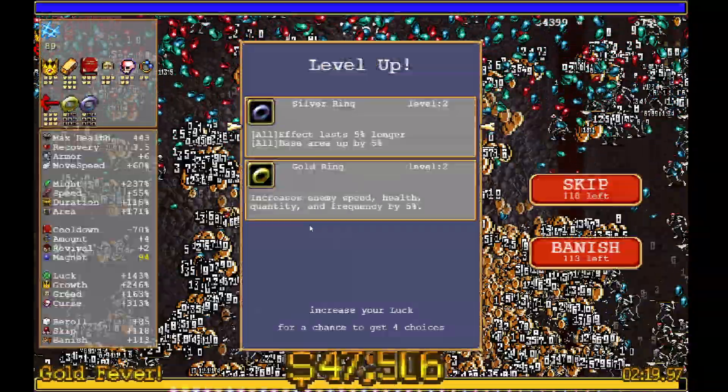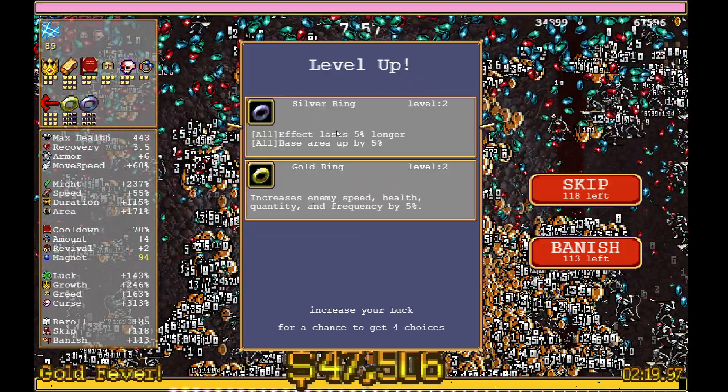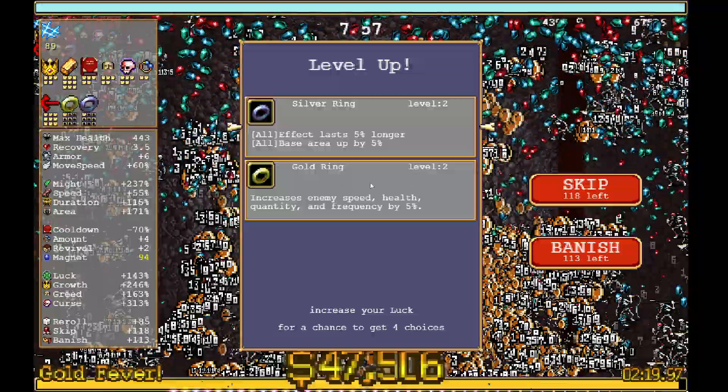We'll just grab the other one just in case. Yeah, it is the gold one that curses you. So if you're running to it, get the gold one. The silver one is good for helping you kill enemies, but for our purposes we want the gold one to increase more enemies.